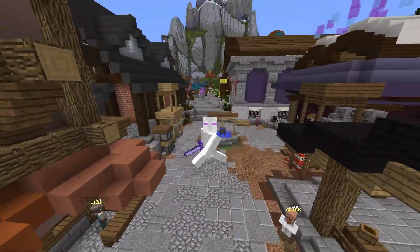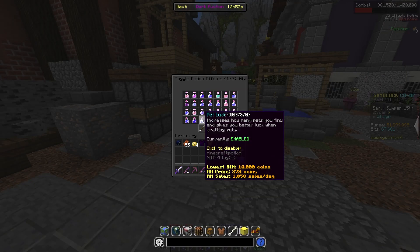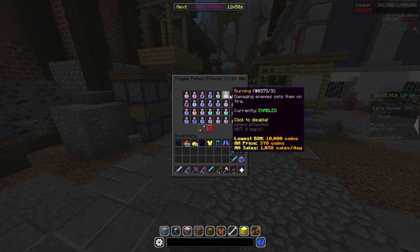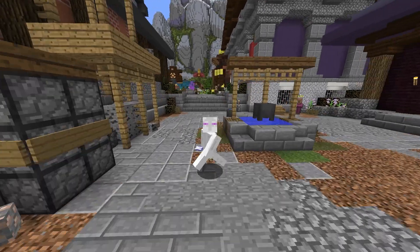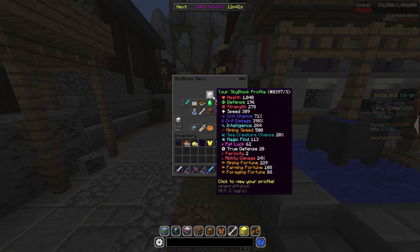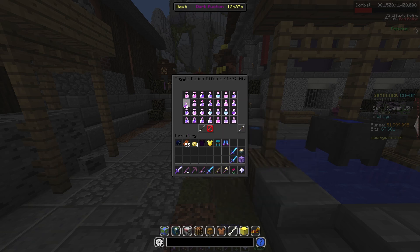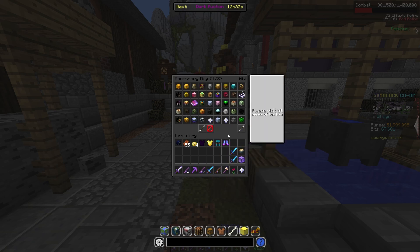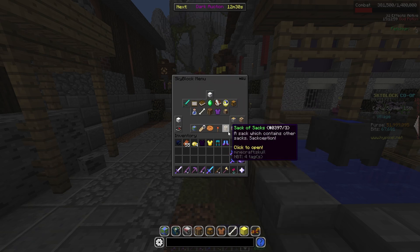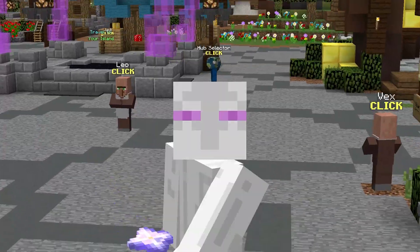If talismans still don't give you enough, your Booster Cookie will be a good option. Clicking into the potion effects I get from the Booster Cookie and gonfot together, I can see a Critical potion is enabled that increases crit chance and crit damage. If I disable that right now, I've got 71% crit chance — after disabling it I drop all the way to 46%. That makes a huge difference. But note that the Booster Cookie doesn't count in dungeons.